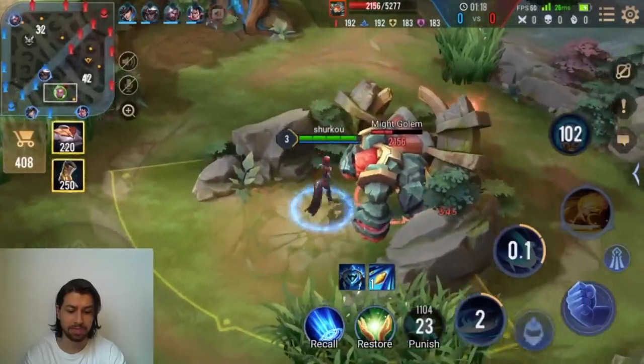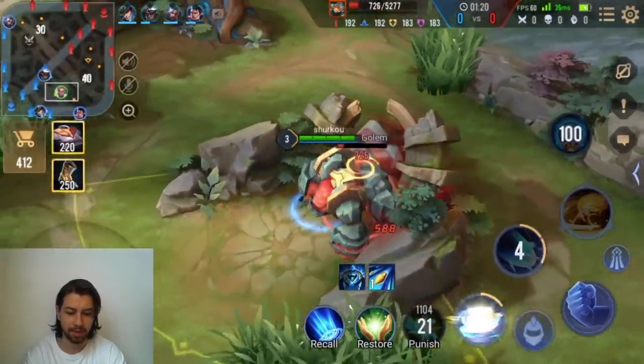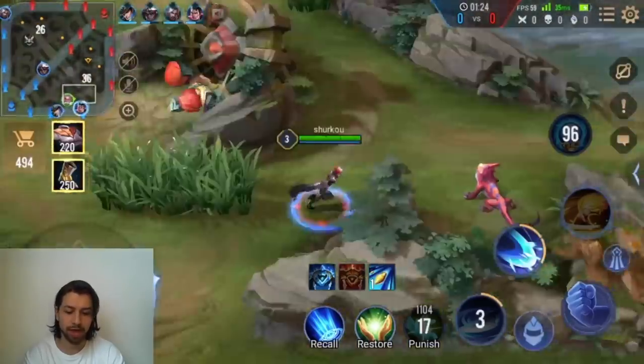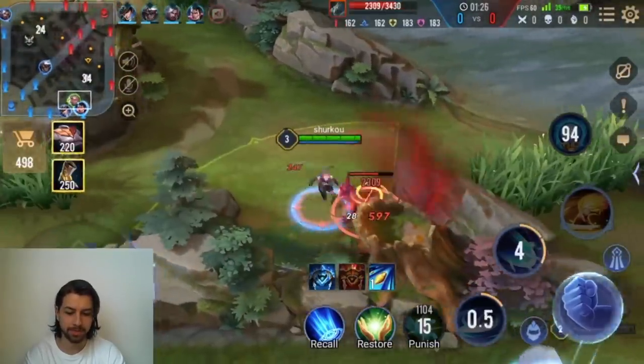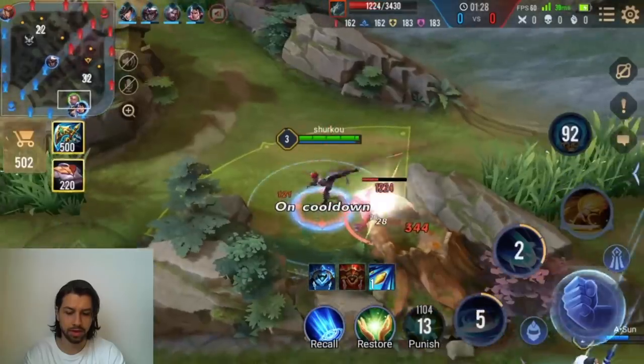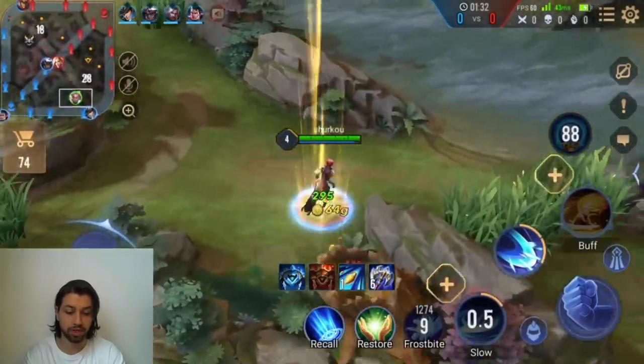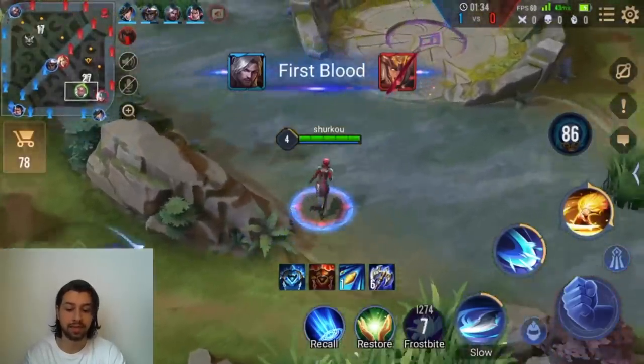I've seen a lot of very promising results from Emily players on my teams, so we should be able to have a good game here. We almost cleared a full jungle. Level 4 — of course I'm insanely strong. I have that Devil's Awakening too.